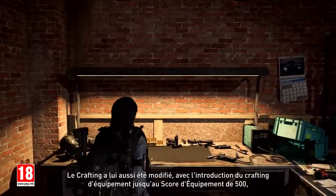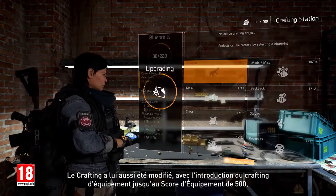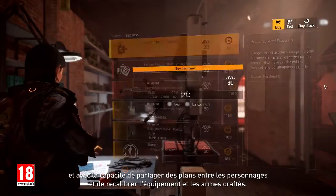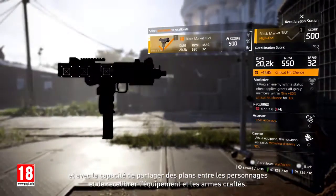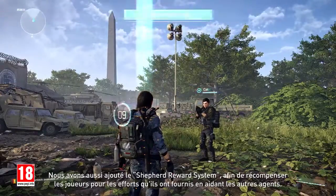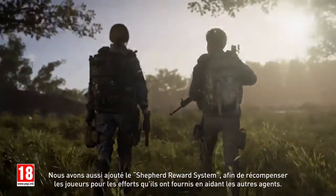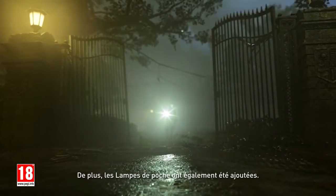Crafting has also seen changes, with the introduction of crafting gear up to gear score 500, the ability to share blueprints across characters, and recalibrate crafted gear and weapons. We've also added the Shepard Rewards system, rewarding players for their effort of supporting other agents. In addition, flashlights have also been introduced.